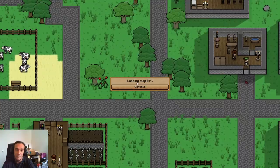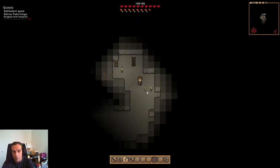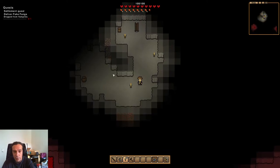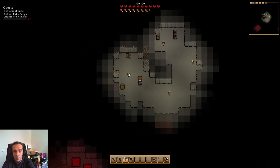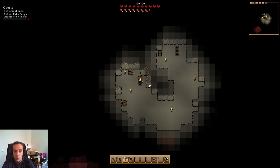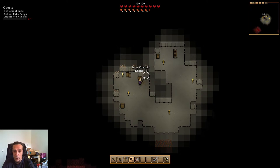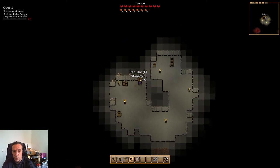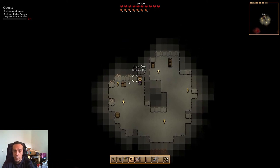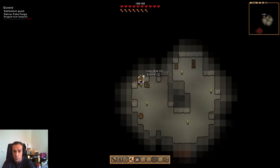The underground areas are pretty simple — you have monster spawns wherever it's dark, and wherever you put up light, monsters won't spawn anymore. This way you can clear out areas easily. And we're lucky — no monsters whatsoever and direct access to iron ore. That's pretty cool.